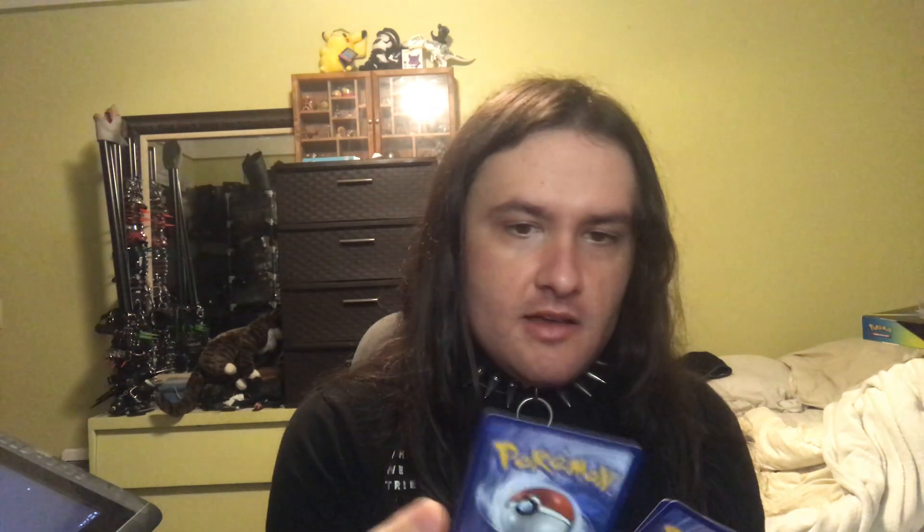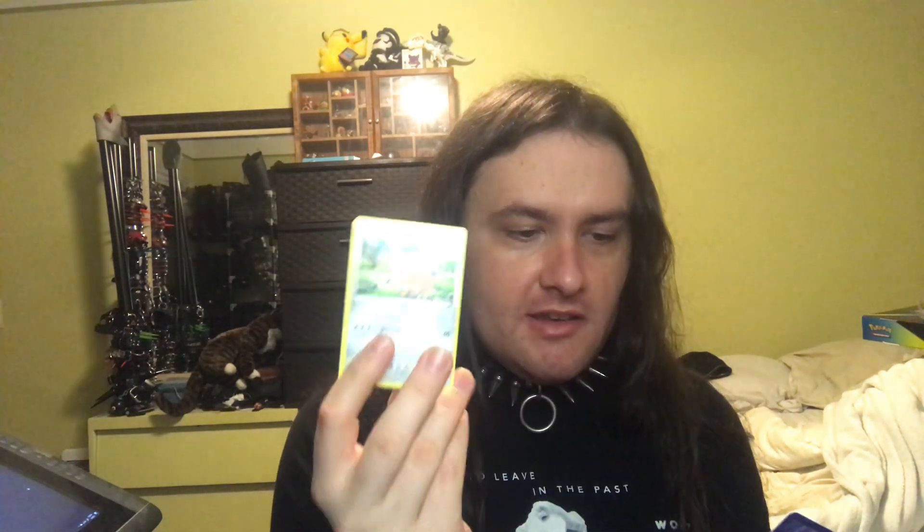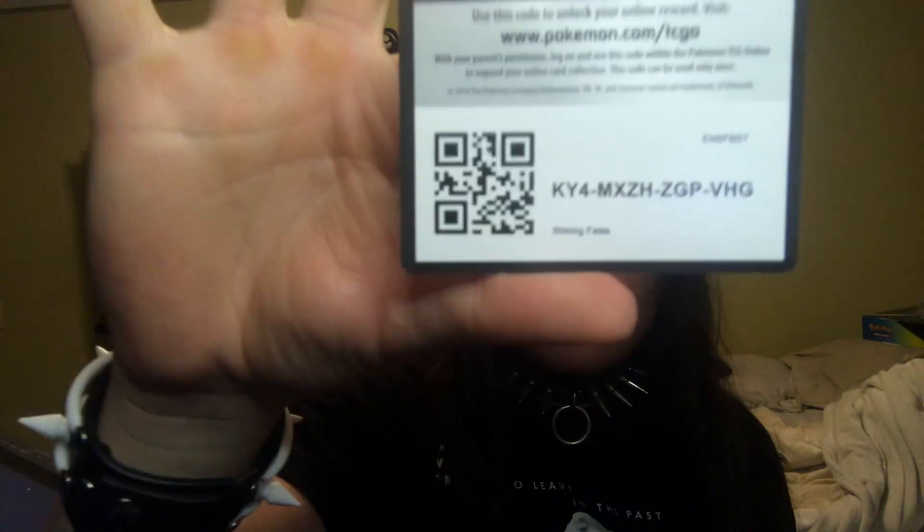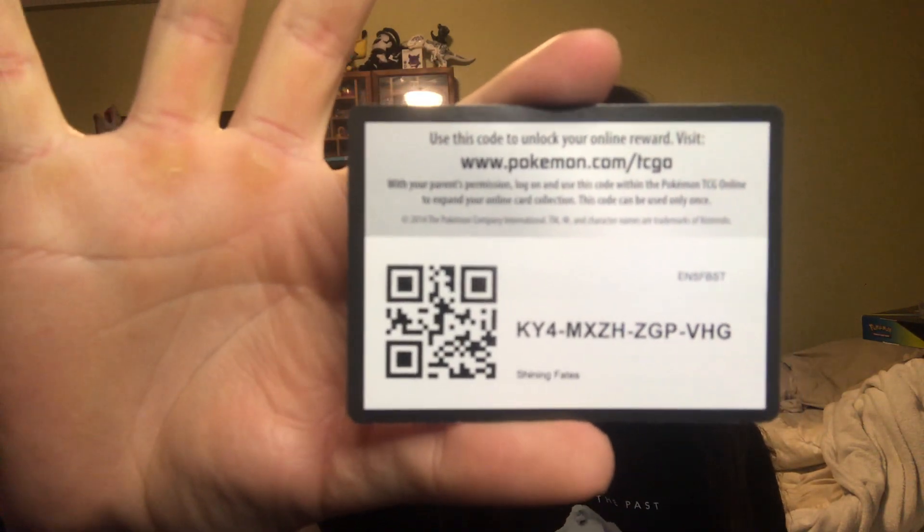And now onto the last pack. Hopefully we get — I'm trying to remember — Charizard VMAX, that was in this set. Hopefully we get it. Starting on the last and final pack: Morpeko, Cacnea, Chewtle, Spinerax, Cufant, Gossifleur, Nickit — that one's a little awkward pronunciation — electric energy, electric energy, Gym Trainer, Floatzel, Rusted Sword, and finally another reward. Five, four, three, two, and one.